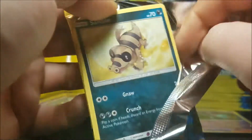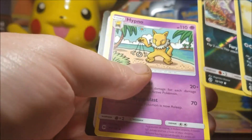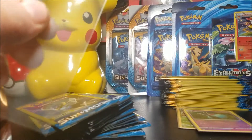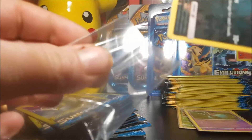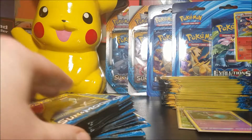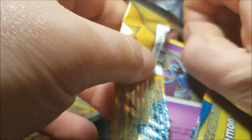Alright, four minutes in — I'm going to get through this fairly quick. We have a Sandygast, Alolan Meowth, and Hypno. Non-rare reverse aside. I got these little see-through plastic sleeves — they're only a buck for 200 of them, so you can't really go wrong. These reverses might be worth something down the road; who knows — I'm not taking any chances.